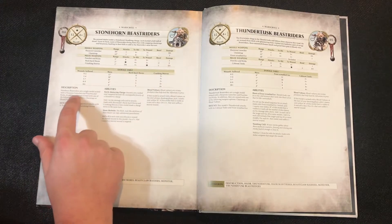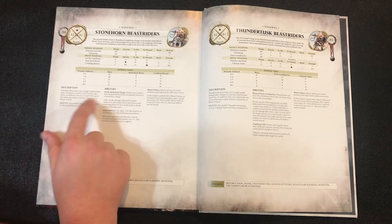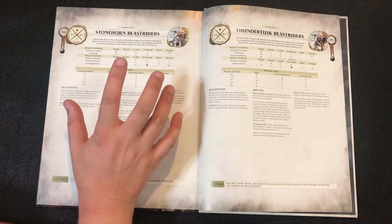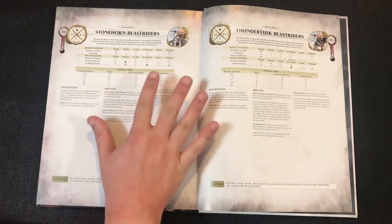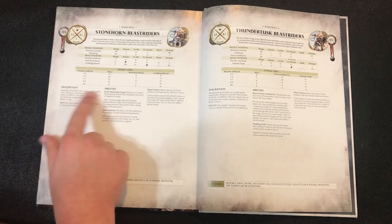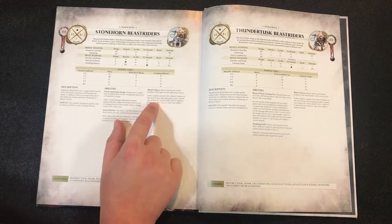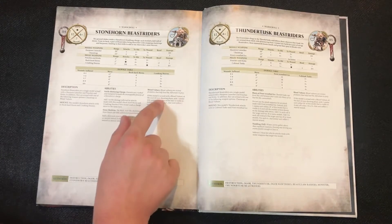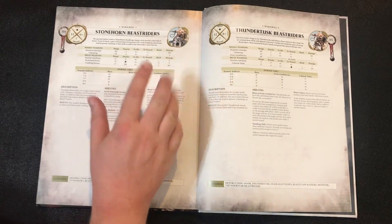A single model is armed with a harpoon launcher, punches and kicks, and one of the following: chain trap or blood vulture. This is where you can stack up those blood vultures to snipe enemy heroes in the background. The blood vulture has a 30-inch range — you pick a visible unit within 30 inches, roll a die, and on a 2+ they suffer a mortal wound. Fantastic ability — just a bunch of murder vultures going out and killing off characters.